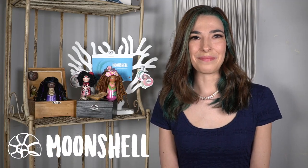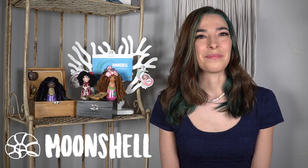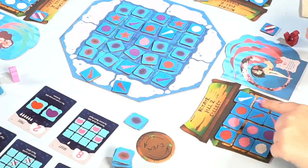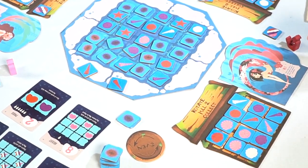Welcome to Moonshell, a Mermaid game. Moonshell is a board game for 1 to 4 players. Play as a mermaid to shift the tides, gather valuable seashells, and create a stunning collection. The game plays in about 20 to 30 minutes and is geared for ages 8 and up.